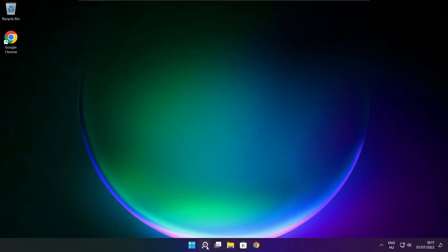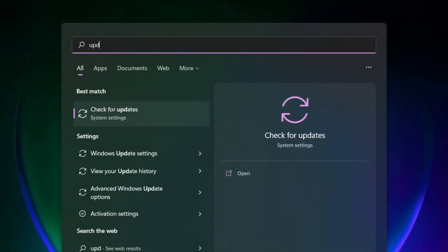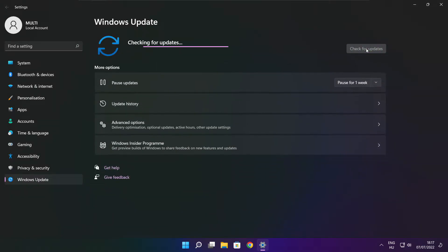Apply and OK. Play the game. If that didn't work, click the search bar and type update. Click check for updates.